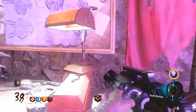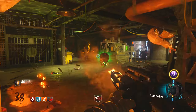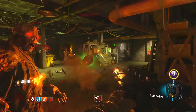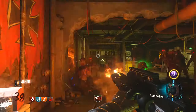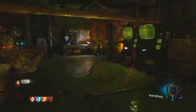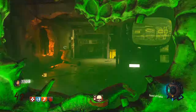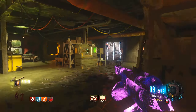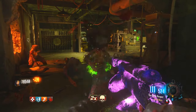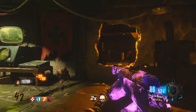Even if you don't use the full strategy and just sit here, the insane drops you get — Death Machine, Max Ammos, Insta Kills — mean you don't even need the wonder weapon. If you just run around with the shield and your Pack-a-Punched elemental weapon, you basically have infinite ammo. What I did when I ran out was let a zombie break my shield, picked up a new one, got three ammo, and used it to kill zombies. I was on round 58 and the shield was still an insta kill.